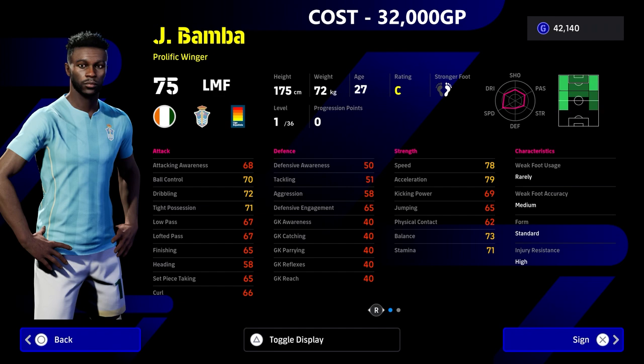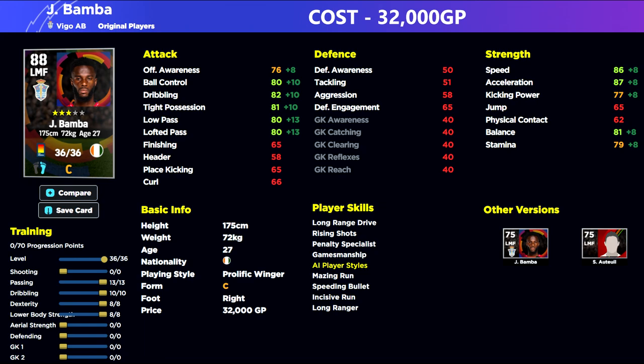Next up we have Bamba. This guy is 32,000 GP — not a bad option either. Very, very good speed, acceleration, and of course his dribbling stats are quite nice. He does have good player cards as well. We'll show you a little build of him here in a second. When you are training up these cards, you do have to pick them as a specialist position — you have to make them specialist players.